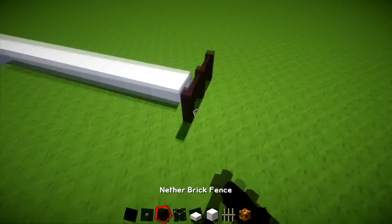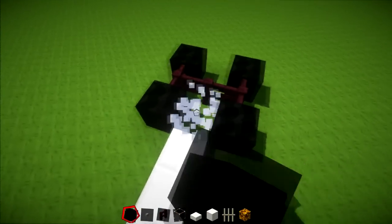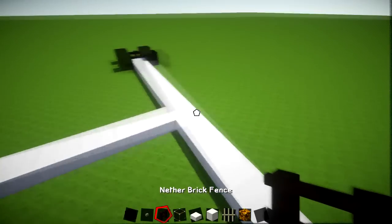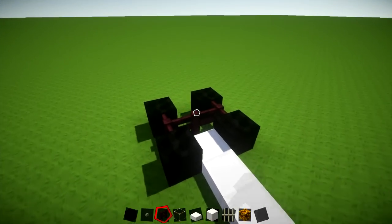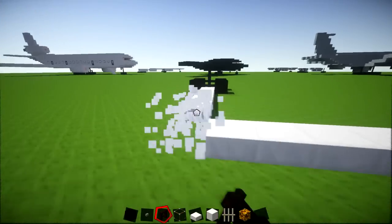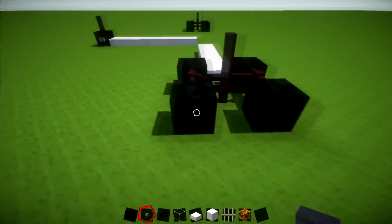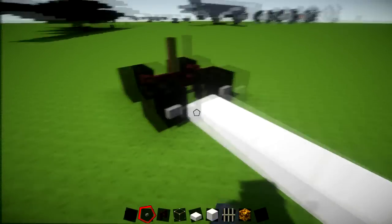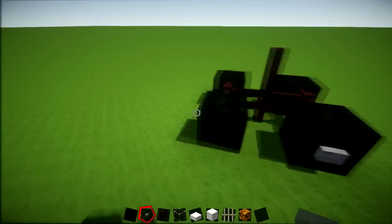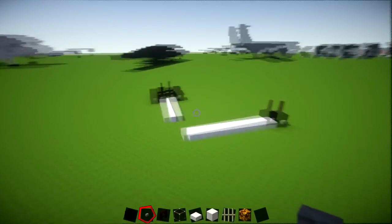Then you've got your three neverbrick fences going like this, and you can also add one in the middle as well just in case we forget. Then all you need to do to actually finish off this bottom layer and the actual wheels is grab your buttons and put them on the outside of each of these wheels. We've already done the front ones, so it's just these kind of bigger ones here. And now we're going to get onto layer number two.